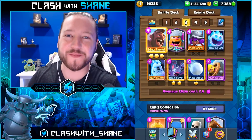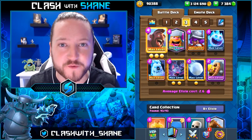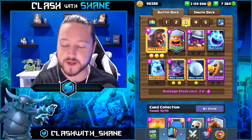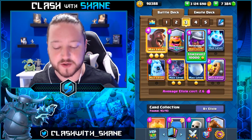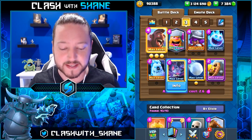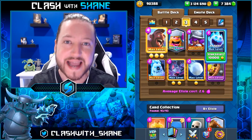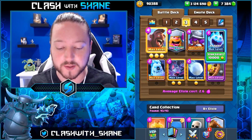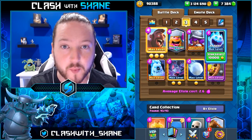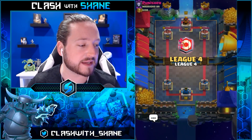Hey guys, welcome back to another Clash Royale video. Today I'm taking a look at a new and improved version of a 2.6 super fast hog cycle deck. We've got hog rider, lumberjack, musketeer cycle, two small spells, no large spells, with bats and ice spirit as your two fast cycle cards — 2.6 average elixir. This deck is currently one of the top performing decks in grand challenges and doing very well on ladder as well.